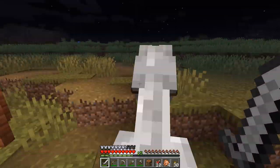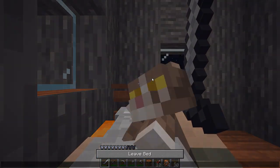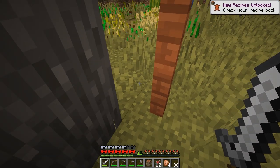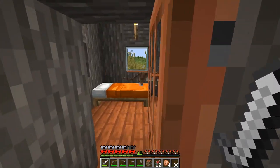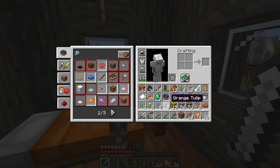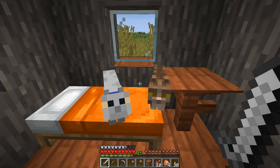Is there a bed in here? Oh, there sure is, and it's free. Hop in, and let's see if those cats come in and sleep with us. Oh, a little Mud — a little Muddy slept with us! And he gave us a present. Perfect demonstration for this tutorial. If a cat hops onto your bed while you're sleeping and you wake up, there's a small chance that it'll drop a gift. And that one gave us rabbit hide as a gift.